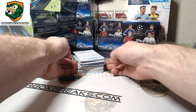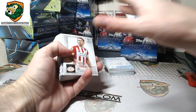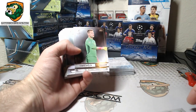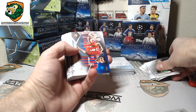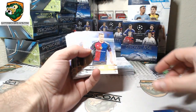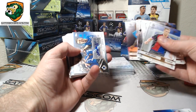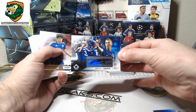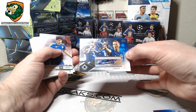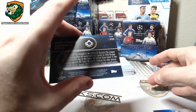All right, here we go, box one, good luck. It's Nick. See some red autos, that'd be nice. Luke Dijon, Zagov. Oh wow, these are hard to hit — insert autos. Hans Vonneken. Wish it was a different name, but I don't even remember the last time I hit an insert auto. It's got to be low numbered. Yeah, 13 of 25 on the insert auto Vonneken.